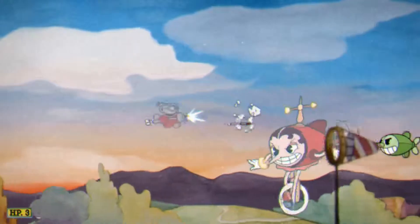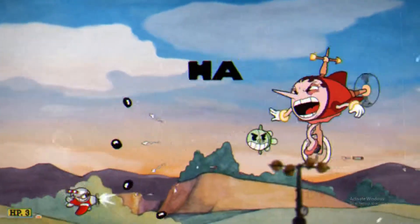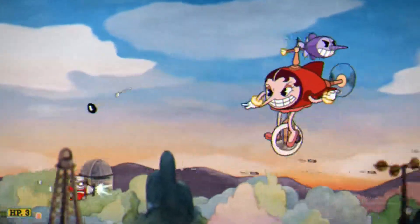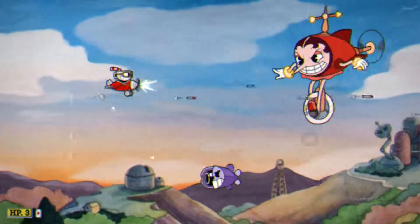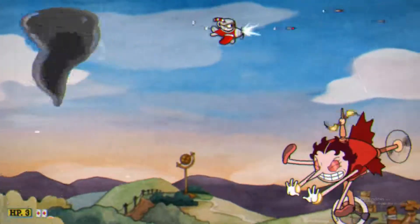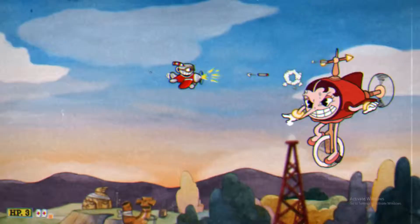Right now she starts throwing tornadoes too, and the green guys shoot four missiles so watch out for them. I'd take those guys out more than the purple ones. There's the first tornado — you don't want to go up and down, she'll throw them to the top and the bottom.